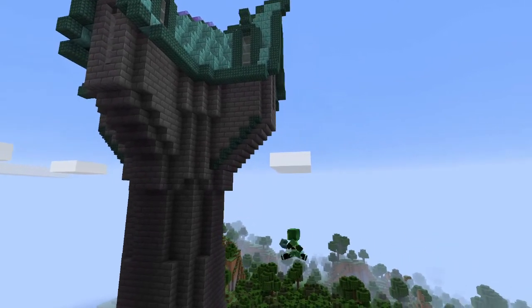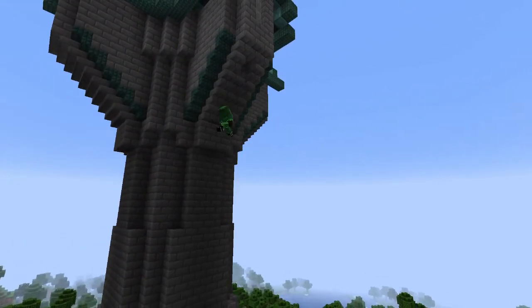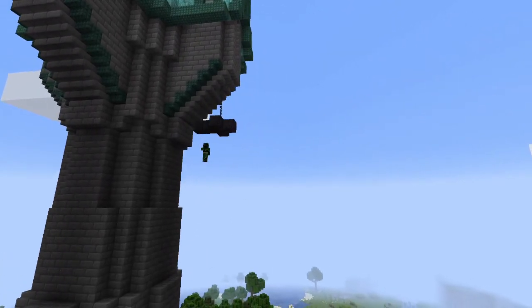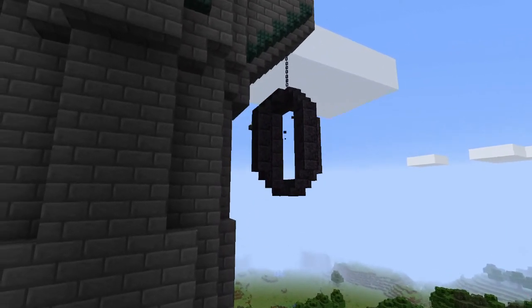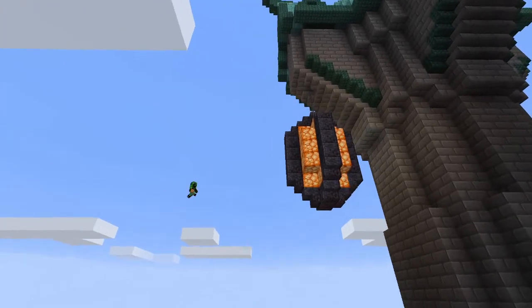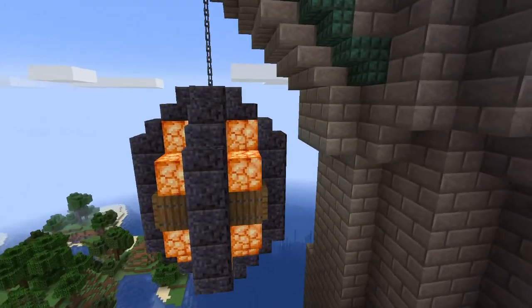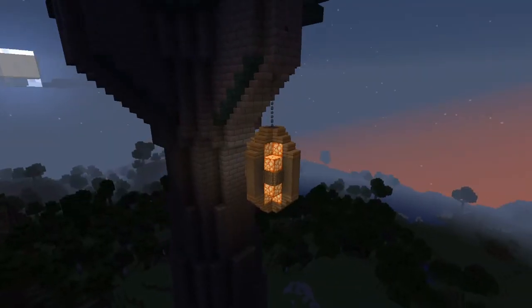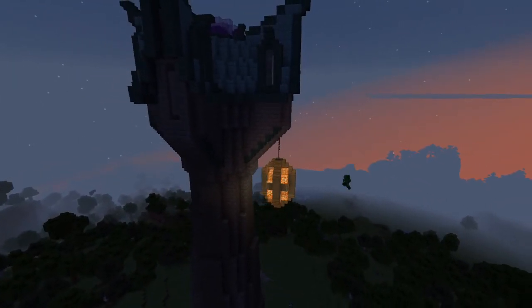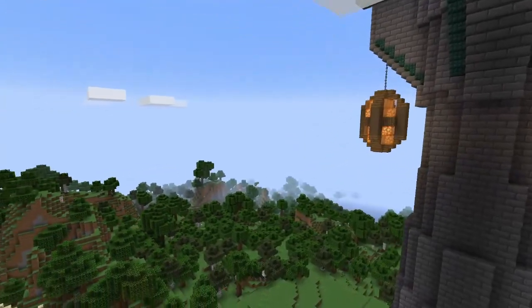I really enjoyed building this. If you enjoyed watching this as well, be sure to leave a like and subscribe for more. Also leave a comment down below for suggestions on what I should build next — I always like that in case I run out of ideas. Anyways, here are some big lanterns that I decided to hang on the sides to give it that epic feel even at nighttime. I decided to do these out of shroomlight and blackstone, but then changed that out for some spruce and dark oak wood, and added some orange stained glass to give it a bit more texture.